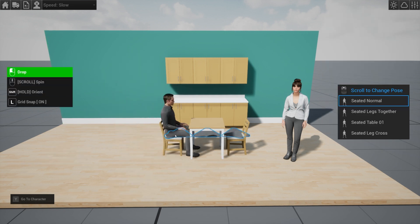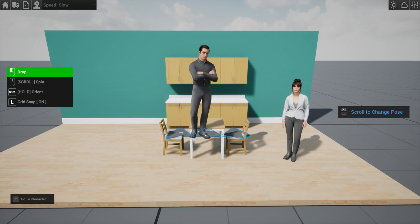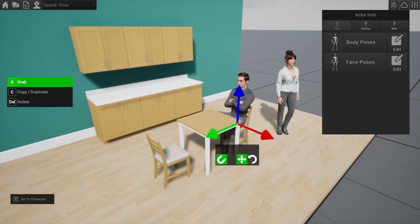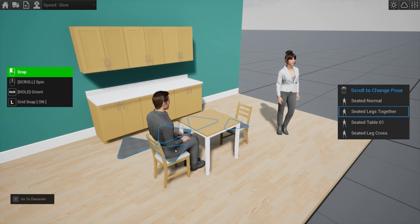The real special sauce of the MetaFurniture system is that the MetaHumans will interact and automatically pose on top of them, which is going to save a lot of time.